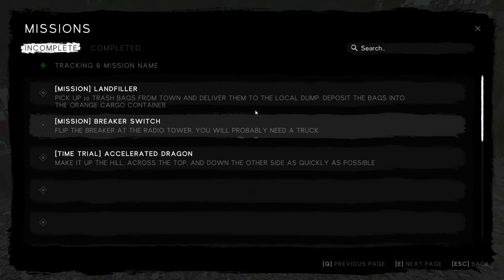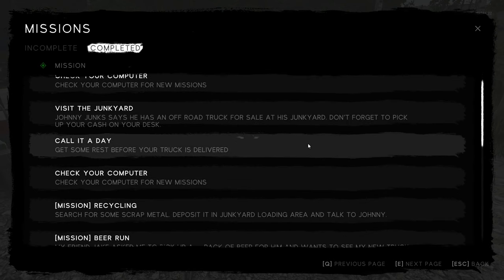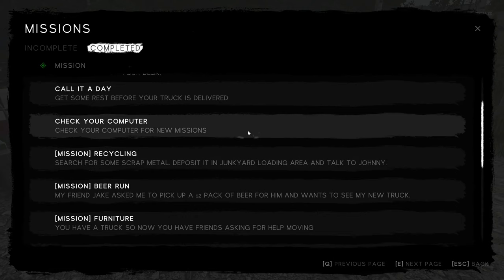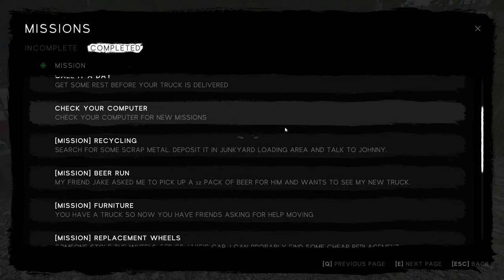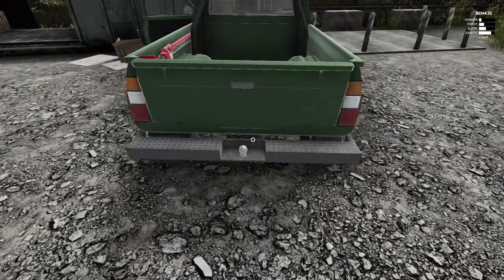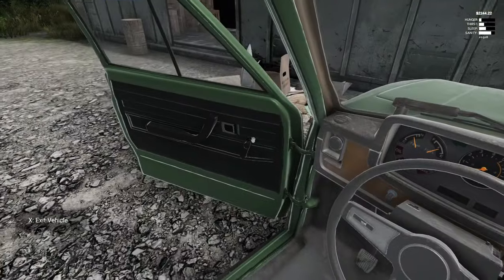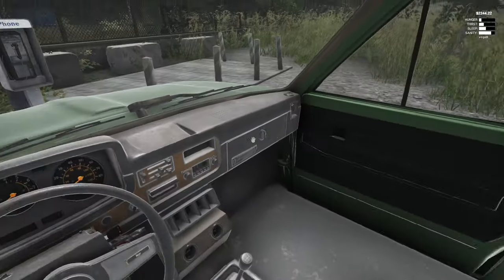I'm not sure about the whole furniture mission thing. I might have another look at the missions: I've done at least ten of them, so I think I have to do ten in one go. Check the computer, visit a junkyard, call it a day — that was a mission to get some rest before the truck was delivered. Scrap metal, beer run, furniture — the game reckons it's complete, so it's complete. Now what I want to try and find is the bucket. The truck doesn't have a passenger seat, so that's why we could fit stuff in there.